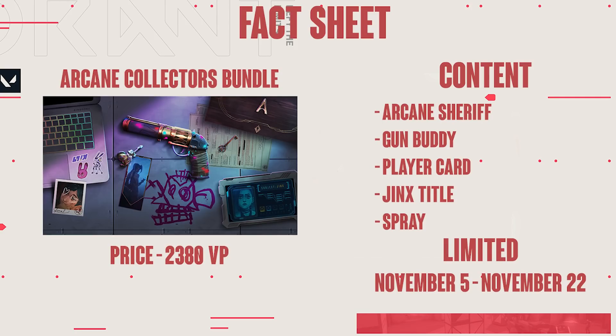I'm going to have a fact sheet here just so you guys have a general overview. The bundle is going to cost 2,380 Valorant Points, and within that bundle you're going to get the Sheriff, the gun buddy, the player card, the spray, and also a title. I don't know exactly what the title is called but right now it just says 'Jinx Title.'